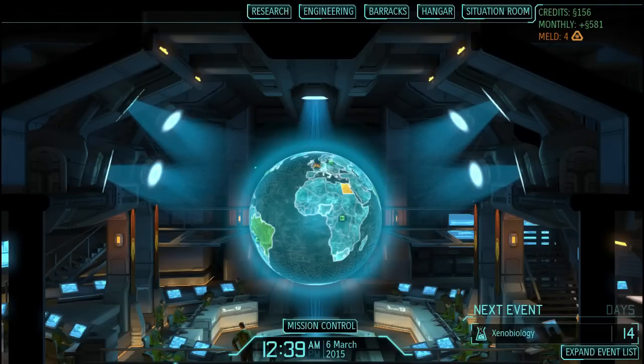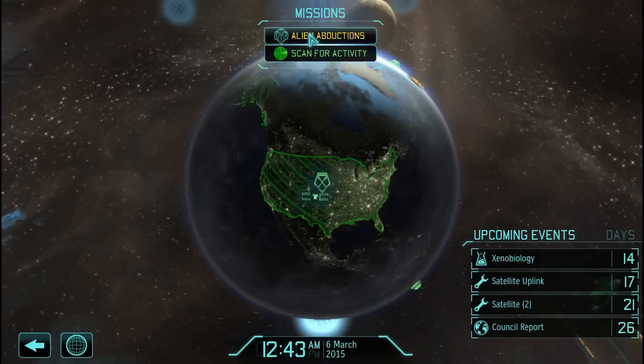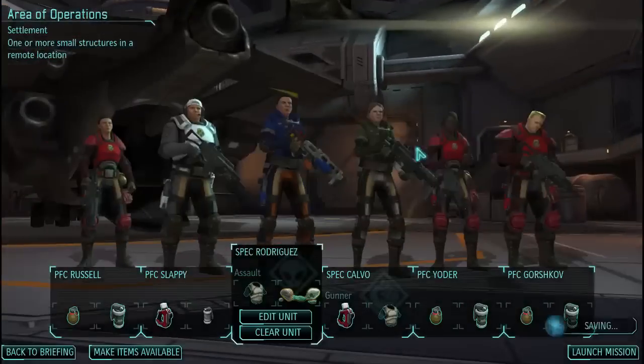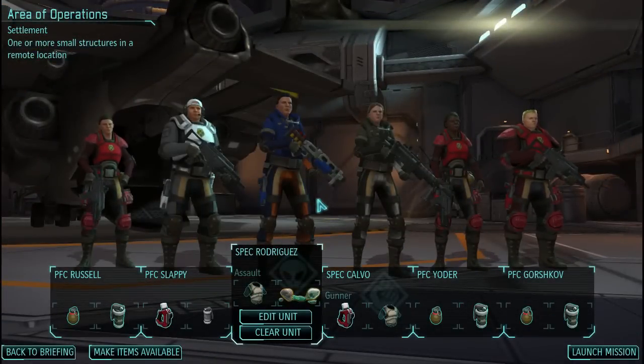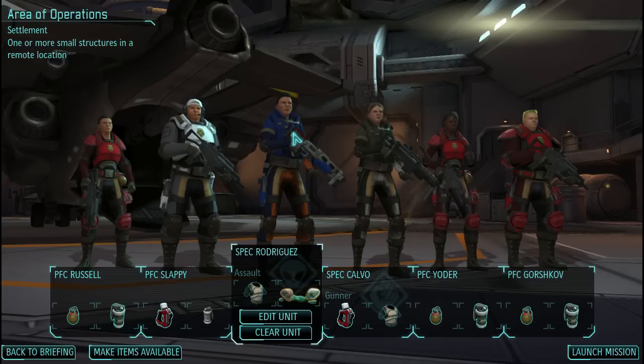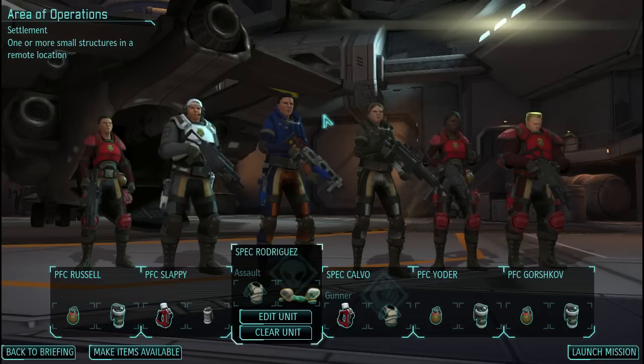Hello, and welcome back to The Long War with me, Airpee. When last we left off, we had just gotten reports of alien abductions in France. In the meantime, I've gotten our squad all kitted up and ready to move out. Two of our veterans from the last mission, Rodriguez and Calvo, are returning. I'd like to bring out a full squad of rookies just to get them all promoted pretty quickly, but I think it'll be more worthwhile to play cautiously at first. I'm still getting used to the classic difficulty, and I don't want to lose any more soldiers in the first month.